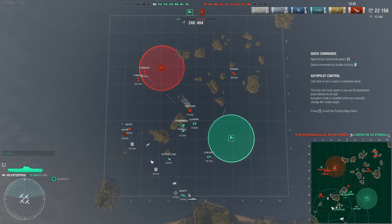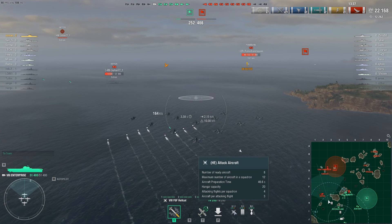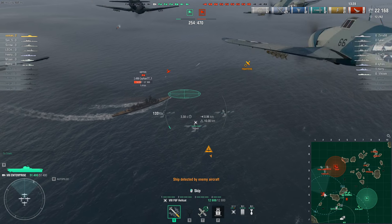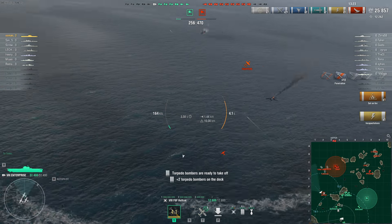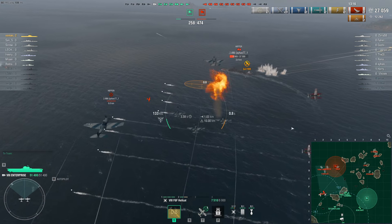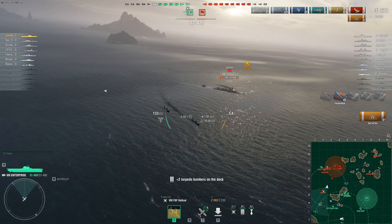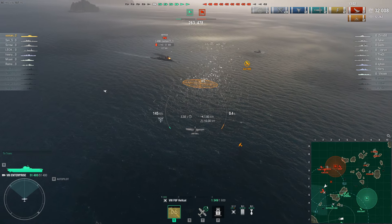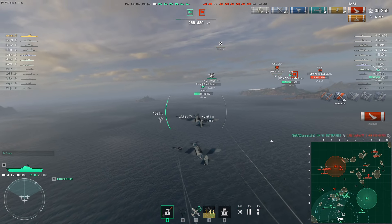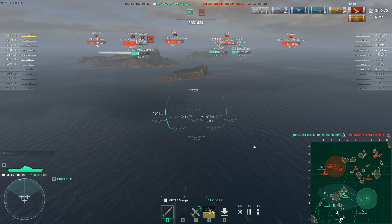We killed two destroyers ourselves, and that's what I really like about Enterprise. Now there's a Hipper with no AA active. Because of the insane regen time, even though ZF-6 shot down some planes, my deck is still full. Ten rockets hit the Hipper for 4,000 damage. I get another strike and start a permanent fire. One more drop with the last plane — and yes, that's a dead Hipper from the fire! Three kills, great results. Enterprise clearly has a real good chance of dealing damage to all ship types.